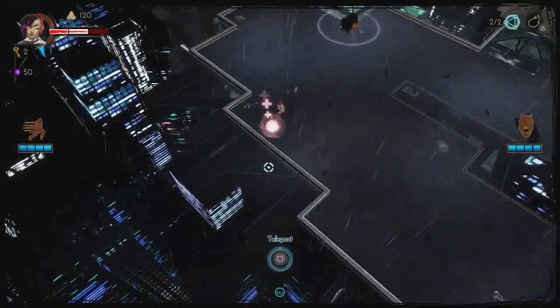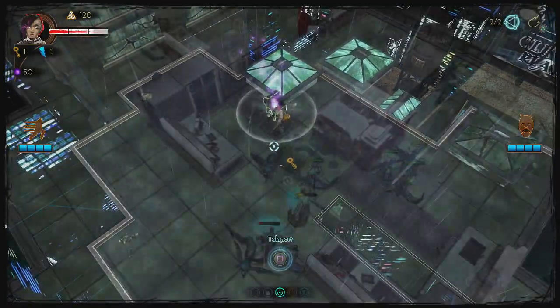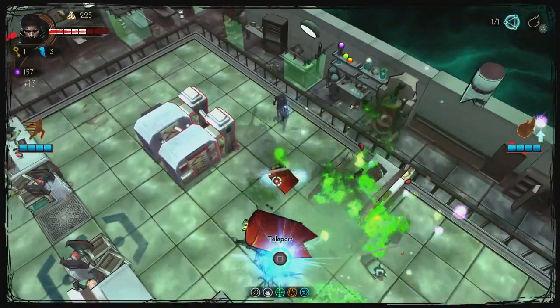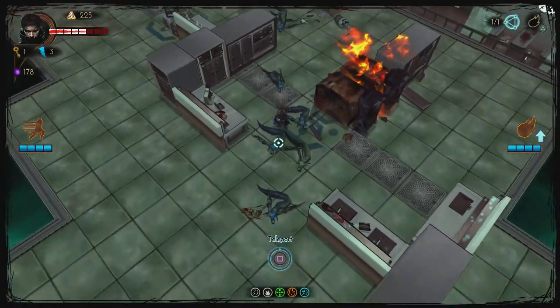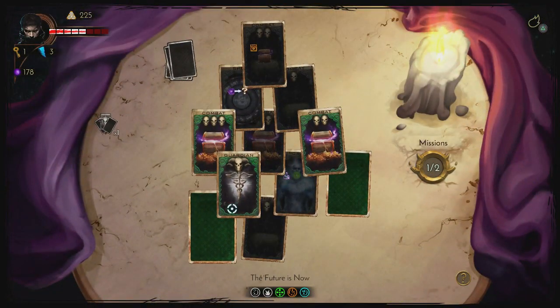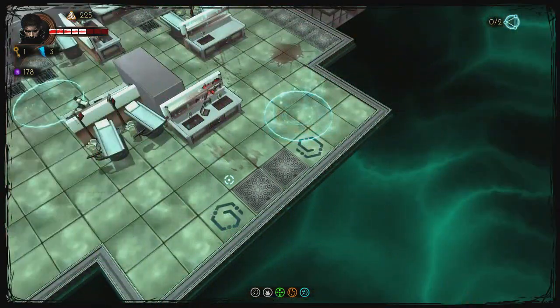Defeating the guardian or boss of that particular level will allow you to progress to the next one. Though the placement of the guardian isn't always at the very bottom — it could be somewhere in the middle mixed up, which gives the game a unique feel every time you play. The other cards range from having combat-like scenarios where you have to defeat a wave or two of various enemies and then get to go to the next card, as well as things like upgrading and shops.